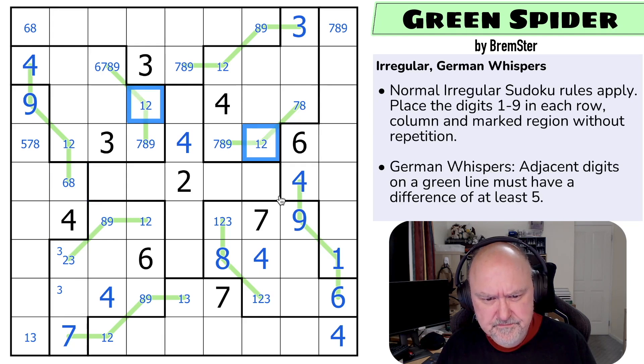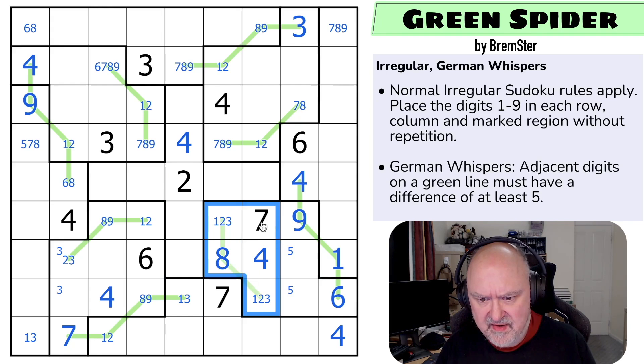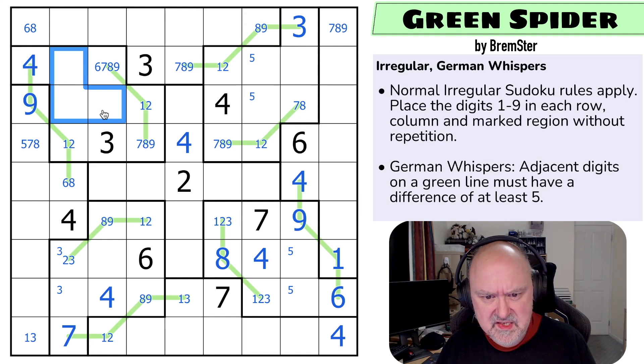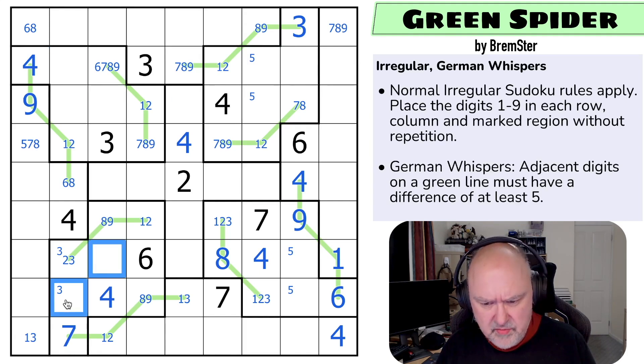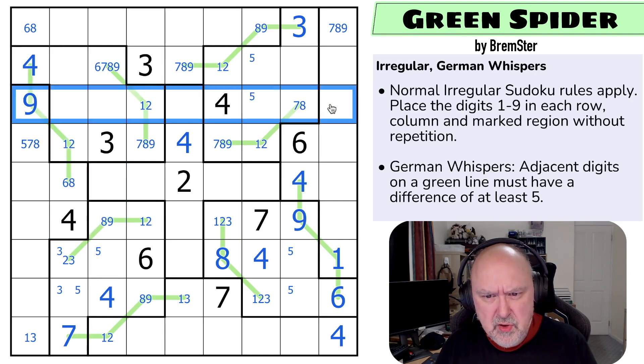Those cells are the same digit. Five is in one of those two because it can't go in any of those — that row/column is looking up saying five isn't there. So five is in one of those two. And five is in one of these others, so five can't be there. Five is in one of those two because it can't go on a whisper line. There are a lot of digits with restricted positions for five. Three in this row can't be here or here — it's in one of those two.